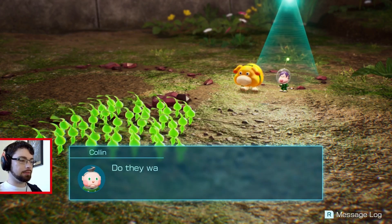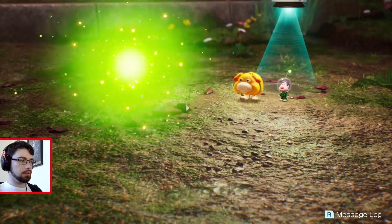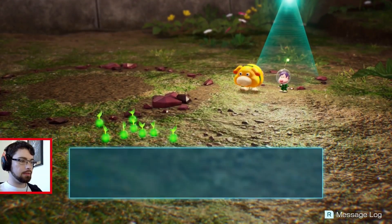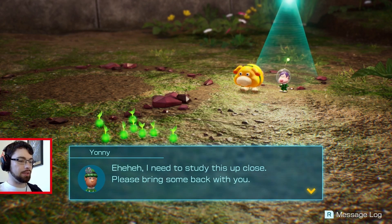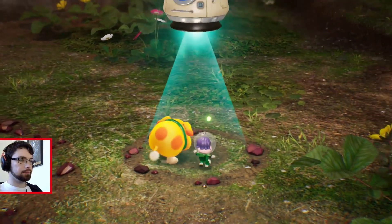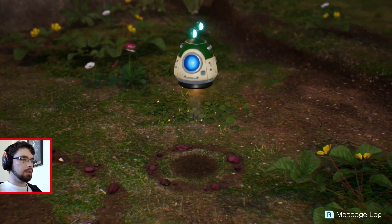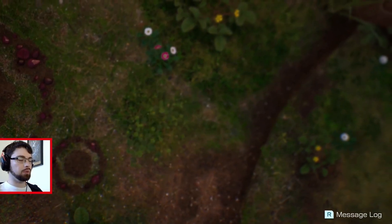Look, the Glow Pikmin have come to see you off. Do they want to follow you back to the rescue command post? Oh, they're turning into little seeds. What's this? Glow Pikmin turn into seeds? I need to study this up close — please bring some back with you. Will we need to do that once per rescued leafling? Or how much will one night's worth of Glow Sap do for us?